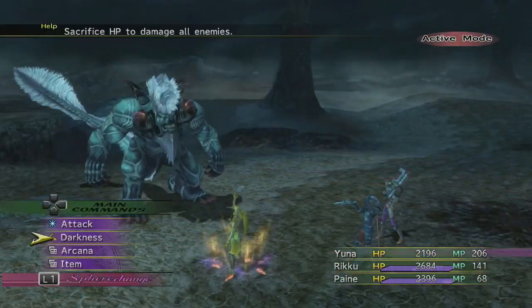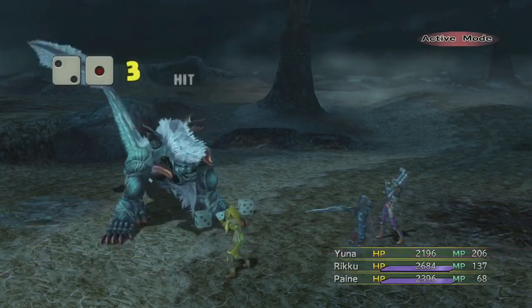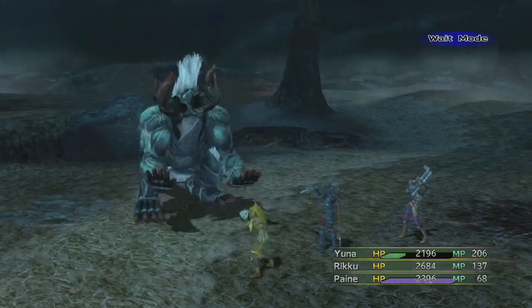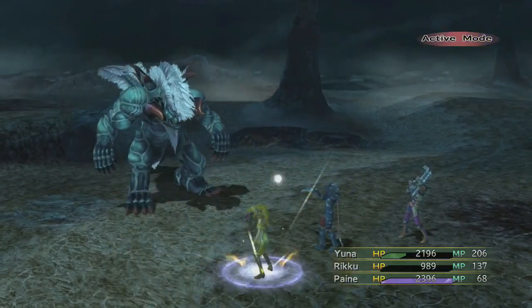Remember what I said earlier about chaining? When you see the two dice go off here, as soon as it starts hitting, you want to go and attack. As you can see, your second attack — there was a chain — and it is significantly more damage than if you would just use it on itself.